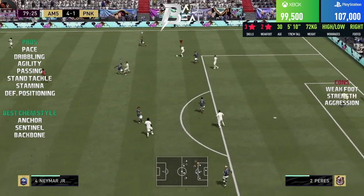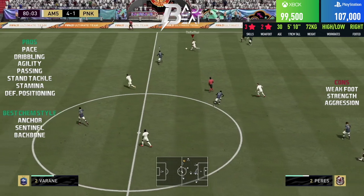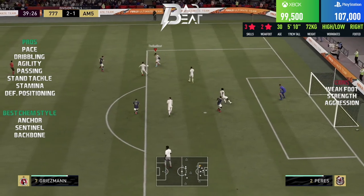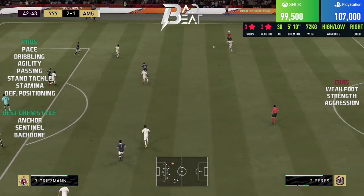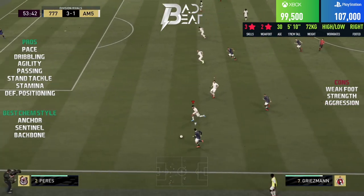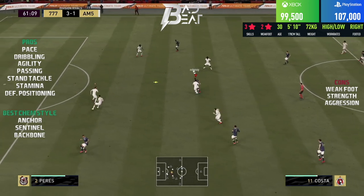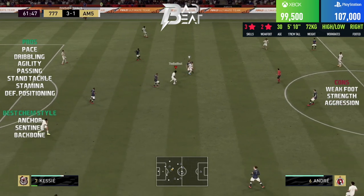Coming down to the meat and bones of the review is his defending. He does have the high/low work rates and honestly I expected him to be out of position a lot. But the surprising part was that on stay back while attacking instructions, that wasn't the case and he defended absolutely superbly. When boosted with the anchor chemistry style he has amazing defensive attributes, and the anchor chemistry style also boosts physical from 74 to 84, so he does feel slightly stronger in-game. He doesn't have the greatest strength but it gets the job done, bullying opponents off the ball from time to time.